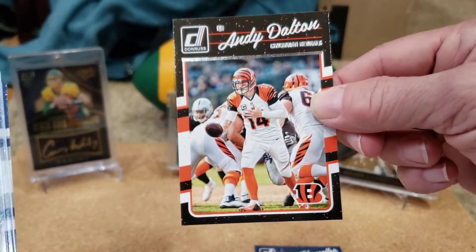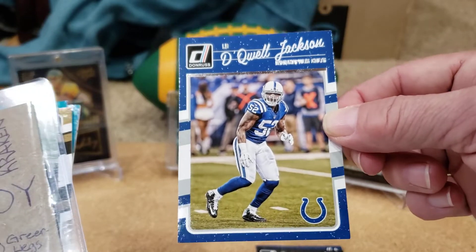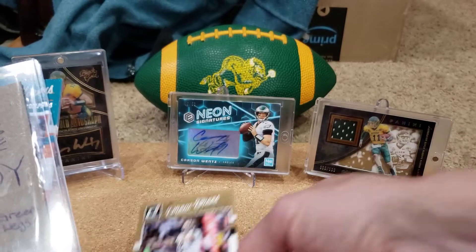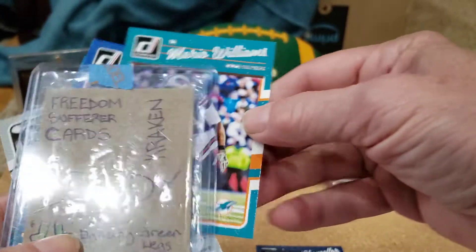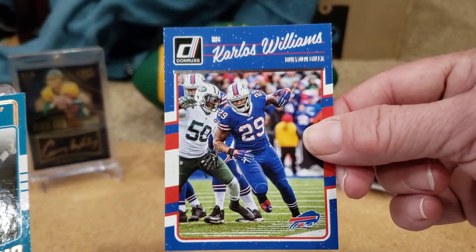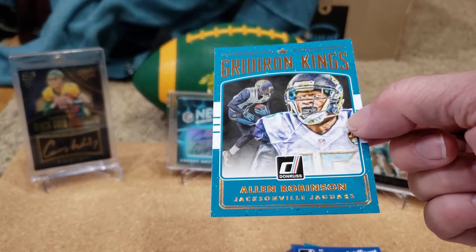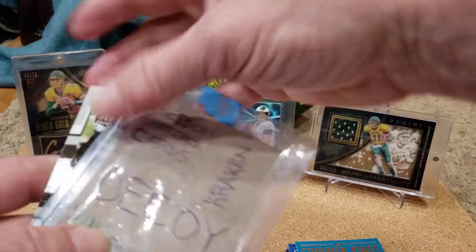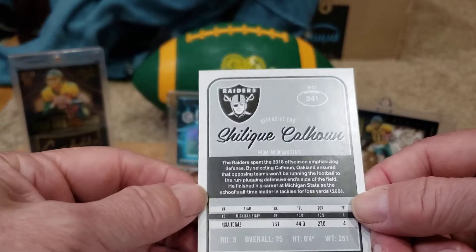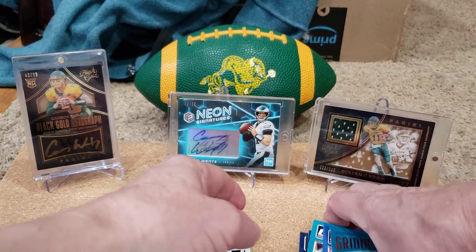Next up we've got an Andy Dalton on Cincinnati — of course now on the Bears, sitting on the bench. We've got a DeKell Jackson on the Colts. This is a very cool design, definitely like this. We've got a Drew Brees Star Power. We've got a Mario Williams on the Dolphins, and a Carlos Williams on the Bills — probably not related. Next up, Gridiron Kings — Allen Robinson on the Jaguars, nice looking card. And we've got a Shaquille Calhoun on the Raiders rookie card. Not the rookie we're looking for, but we've got more packs.